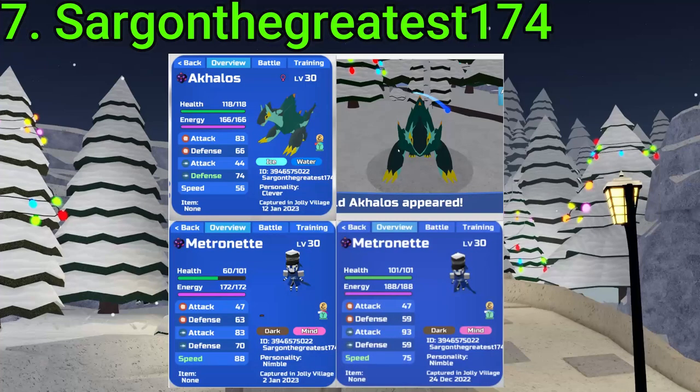7 goes to Sargon the Greatest 174. They got a Gamma Rainbow Wisp Akalos, a normal Gamma Akalos, and two Gamma Metros — four Gamma Roamers total. That's some nice RNG. Nice one, Sargon.